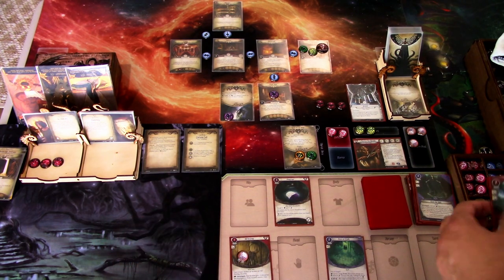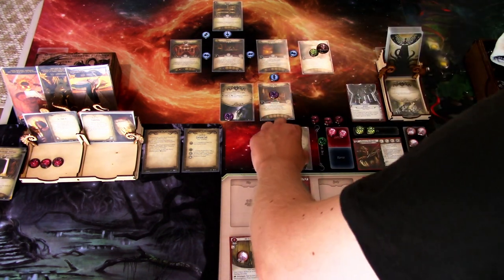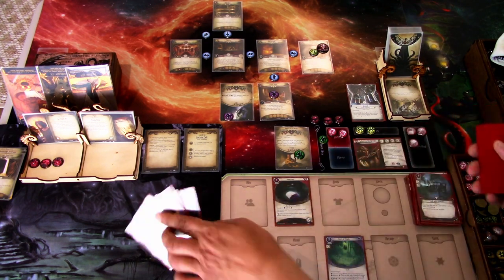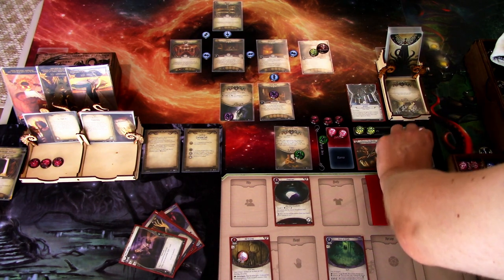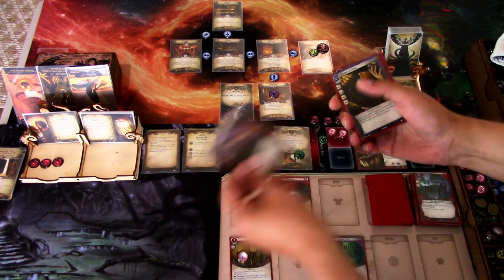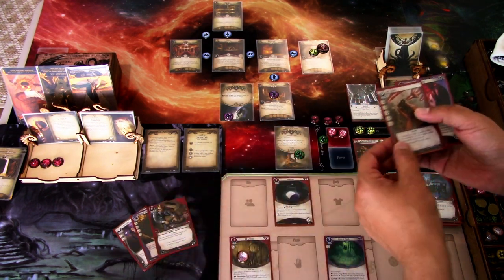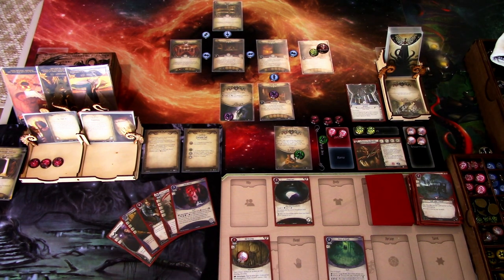We are in a bit of a pickle. We go to upkeep, discard our hand, ready up — the Agent of the King engages us again. We draw five new cards and gain a resource: Perception, Promise of Power, Scrounge for Supplies, Last Chance, and Six Cents. At least there's something — we'll see. That is that round.